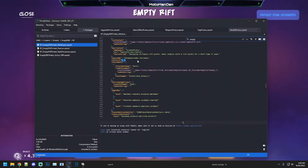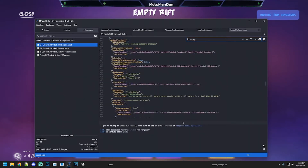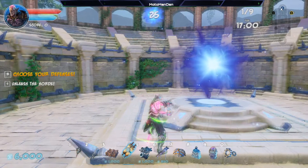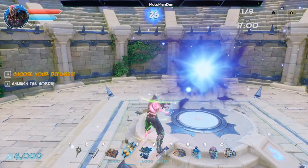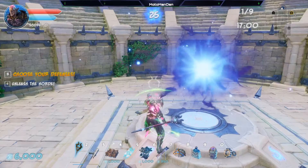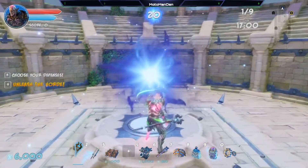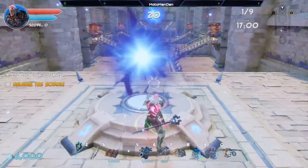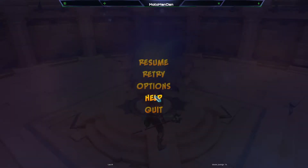That's essentially all there is about it. Let's hop into the game — I have it equipped to my hotbar and you can see what the rift looks like: it's blue and white. If I activate it nothing visually happens, and if I remove it from my hotbar it doesn't change either. There's no visual indicator to tell you when it's active versus when it's not.